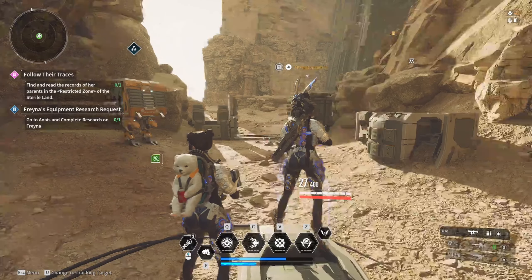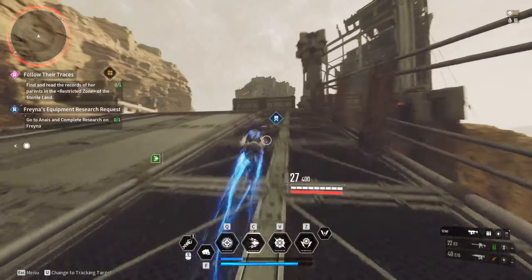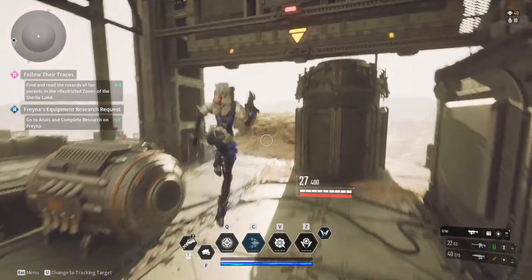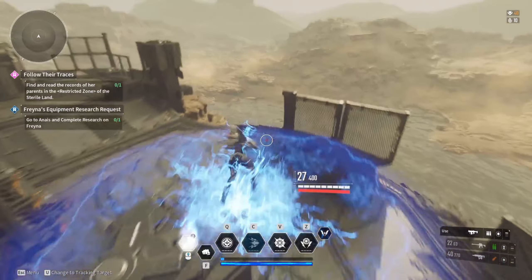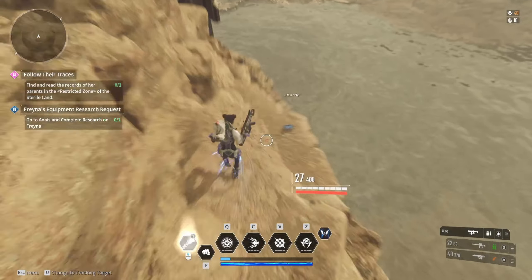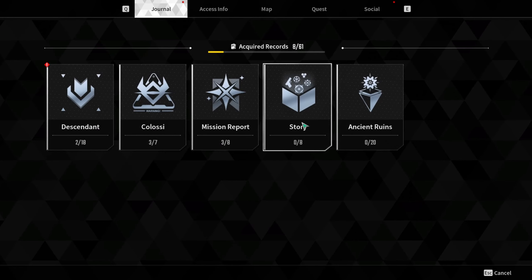First things first, you're going to go to the Sterile Lands, go to the Restricted Zone, and go into the top left teleporter. Run along this line and follow what I'm doing here — go to the very south point of this area, and on that little outcropping of a ledge you are going to see it right there.